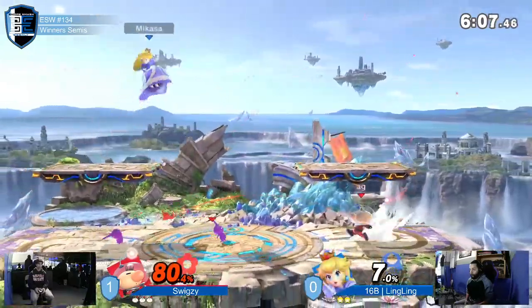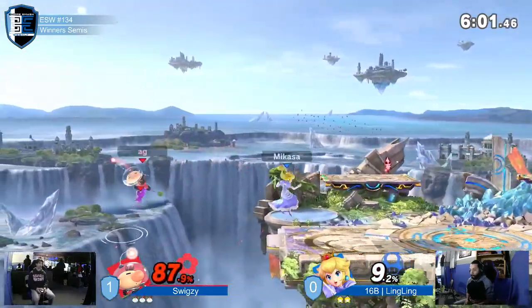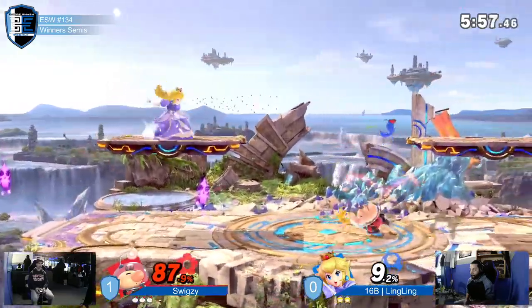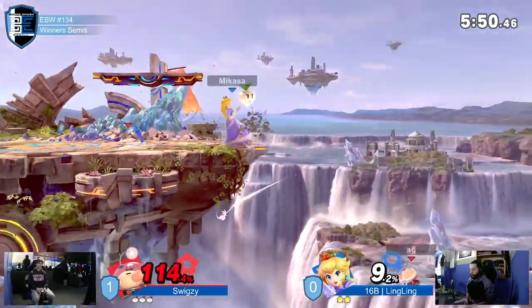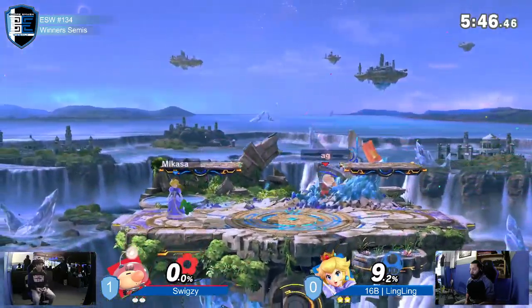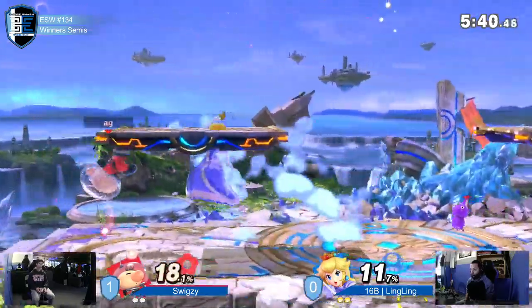He went for the kill there. He definitely didn't go for that out smash, which is good shield pressure, a little bit of shield damage. He challenged Swigzy — he said 'do something.' And then Swigzy tried to jump off back there, which is not gonna work especially because you're holding chill on the top platform. He got rid of both purples at the same time. He's avoiding Pikmin a lot more this time and patiently waiting for an opening. There we go — that's the first turnip to actually hit. Ling taking that stock.